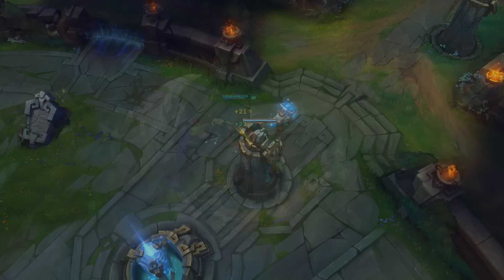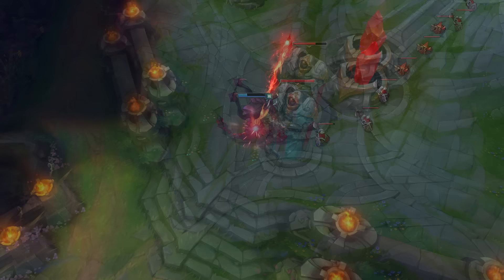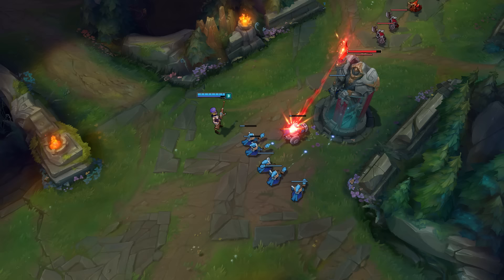The jungle monsters do fight back, so stay in the lanes until you feel strong enough to take them on. Each lane is a path between the two bases, guarded by a set of powerful turrets. You'll need to destroy your enemies' turrets to get into their base and take down their nexus. Those turrets are perilous, and even the most powerful champion will melt if targeted by one.